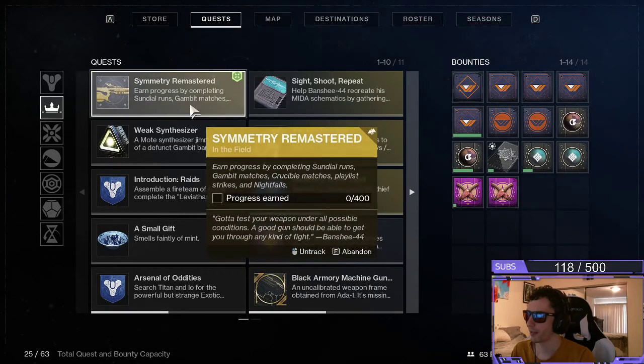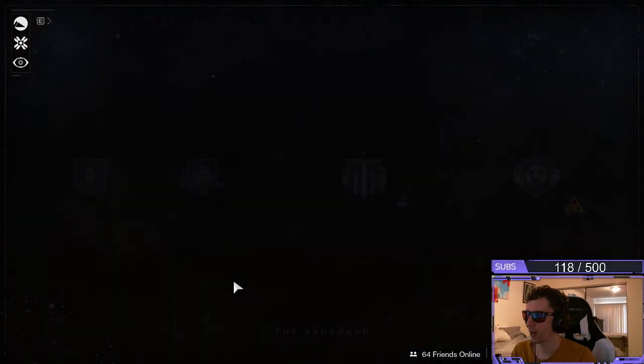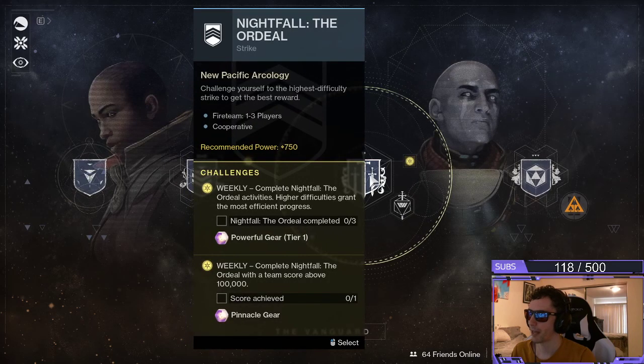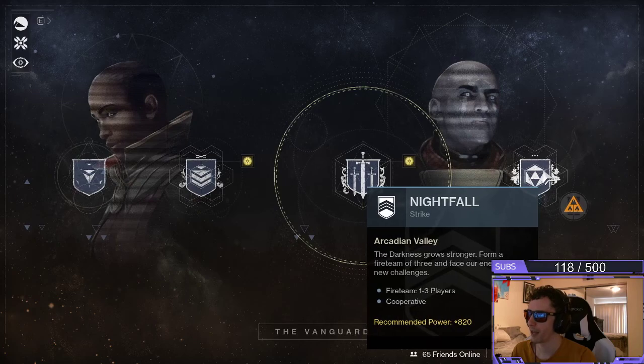We go back to our quest, and then it says for Playlist Strikes and Nightfalls, you're going to head to Vanguard. So you have Vanguard Strikes, and then you have Nightfall of the Ordeal, located in the giant circular piece right here. You also do Nightfall as an individual strike on the far right-hand side.